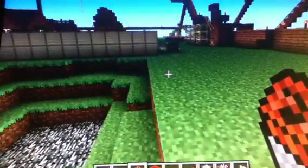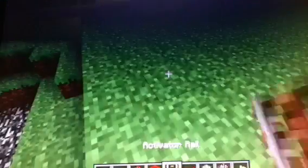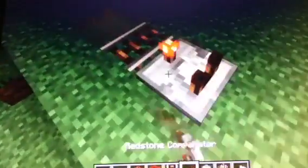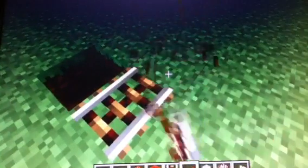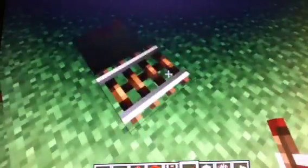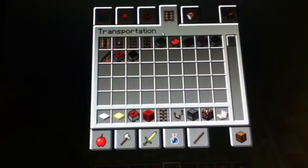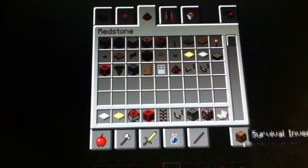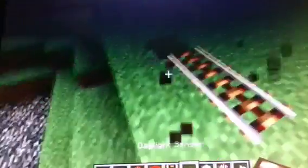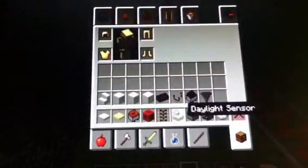Can I show you what each of them does? Activator rail — I'm not really sure what it does, but here's what the redstone power thing does. It's automatically powered. This must be right here. Try this. This should — see, this is the daylight sensor.